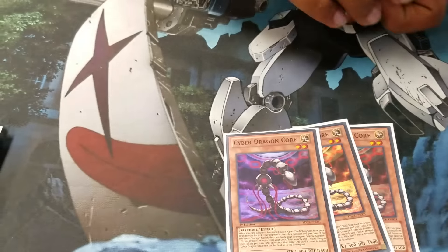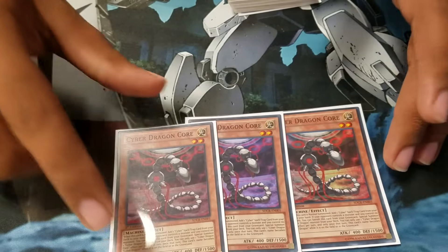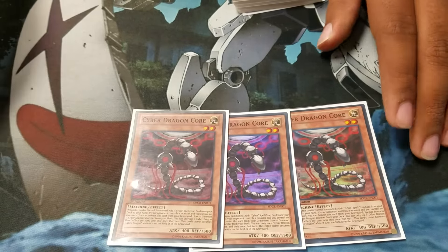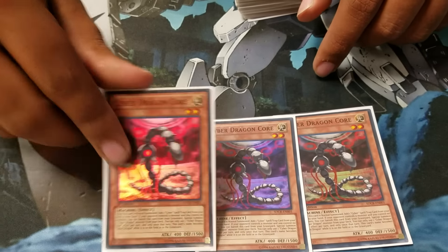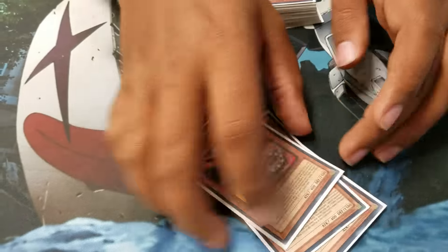For level twos, I play three Cyber Dragon Core. You normal summon this guy and you search out for any Cyber Dragon card. I only play Cyber Dragon Repair Plant, so that's something you'd really search out. And when he's in the graveyard, you get to banish him to special summon a Cyber Dragon when you control no monsters and your opponent controls one. So that really helps.